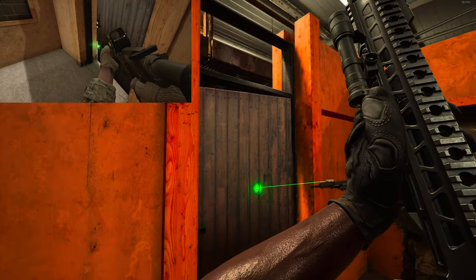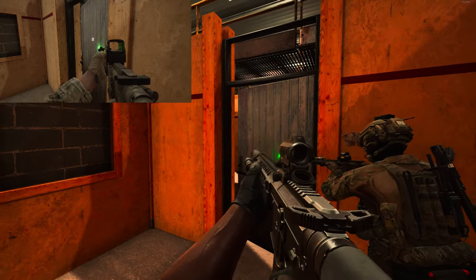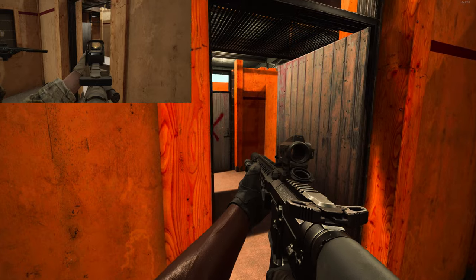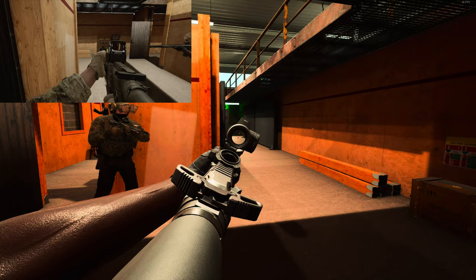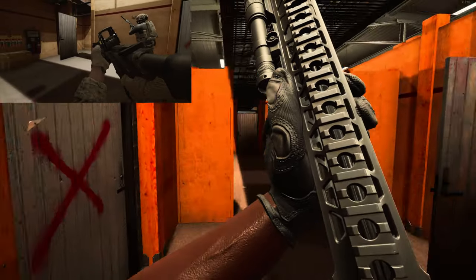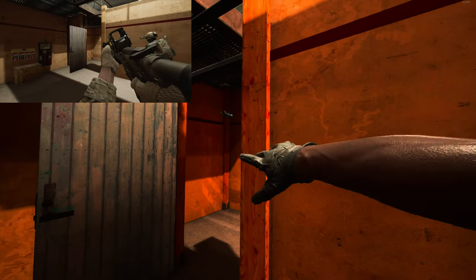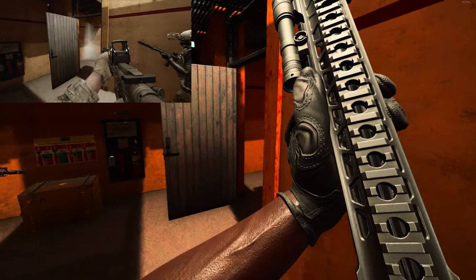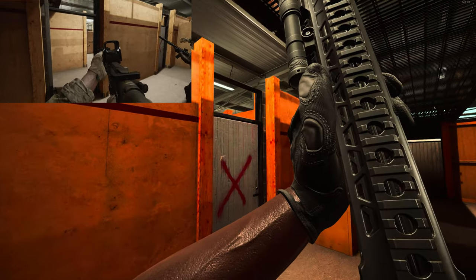All right, looks like it might be an open door on the left side — looks like it has deep left. Swinging it — yep, open door. All right, open left, clear down that way. Let's check that door — it's open, don't rush it. I'm gonna get a flash in there. Hold it so he's gonna come out — I just can't see anything.